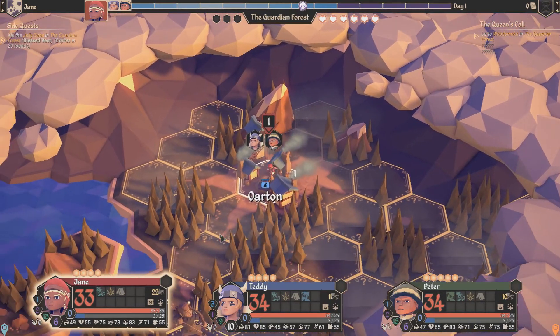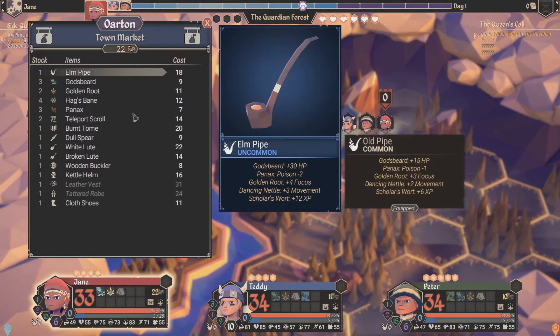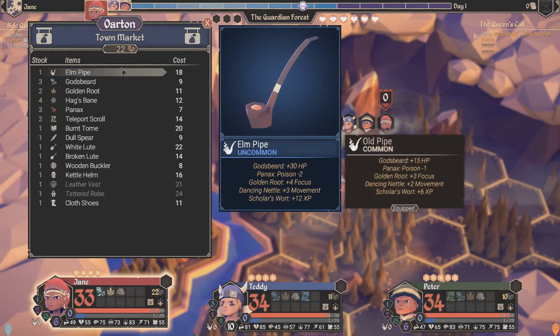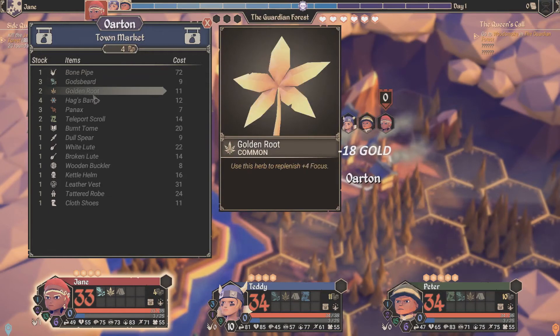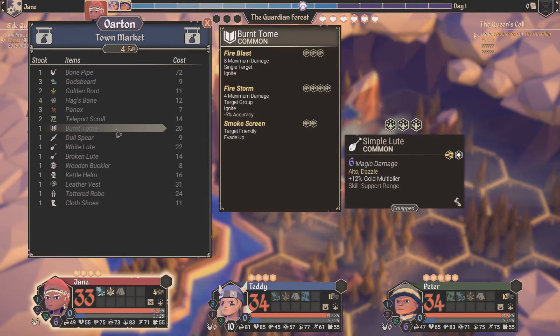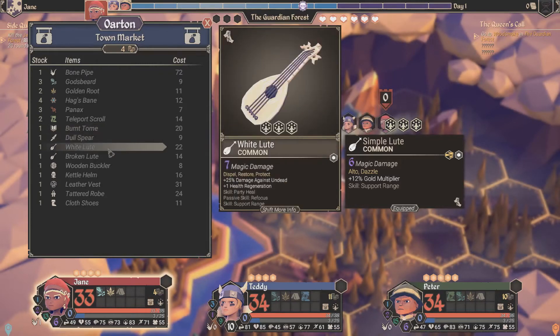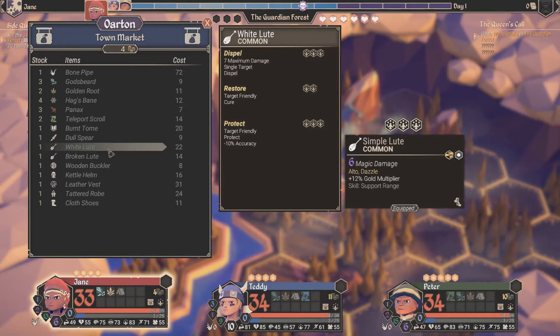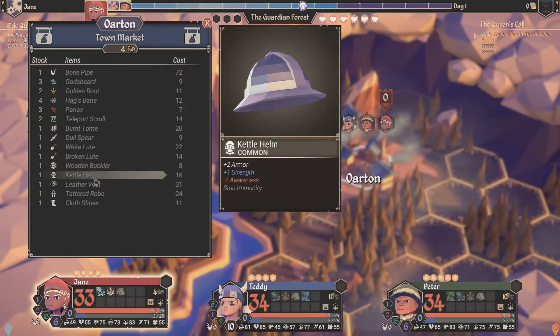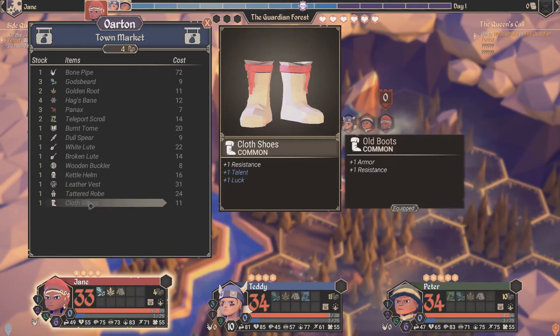We're gonna go back over here, and I didn't actually check out the market. We can get a pipe — these pipes basically increase the amount of healing that we do for ourselves. We all start with a god's beard which regains our health. So I'm gonna buy that pipe. There's also a burnt tome here with fire blast, firestorm, and smokescreen — that's not bad. There's a dispel and restore — restore doesn't cure health, just status ailments, but that's a pretty good one. That's protect and restore. Single attack, attack of the group, plus three evasion. All in all, some pretty decent stuff in here.